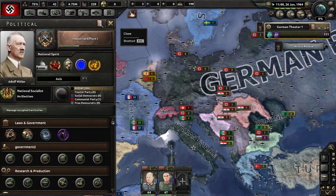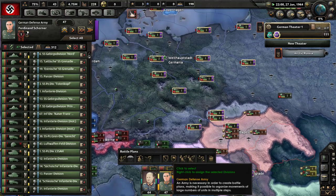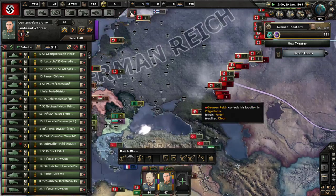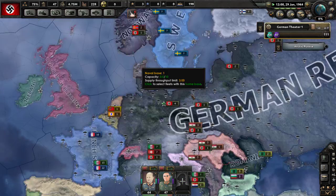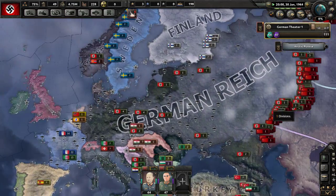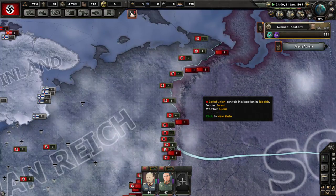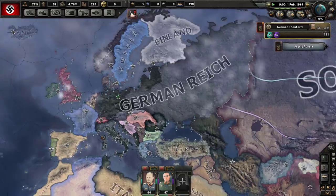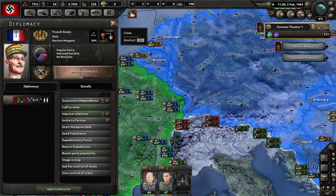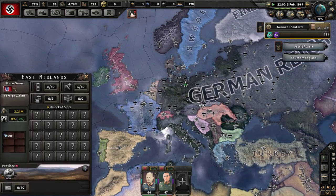Mr. Adolf — I don't know where these guys are, why are you not going there? Hello, yeah, there we go, come on! Get on that border and let's get ready to cross these guys once and for all. France, you're my boy — please send me some infantry divisions.